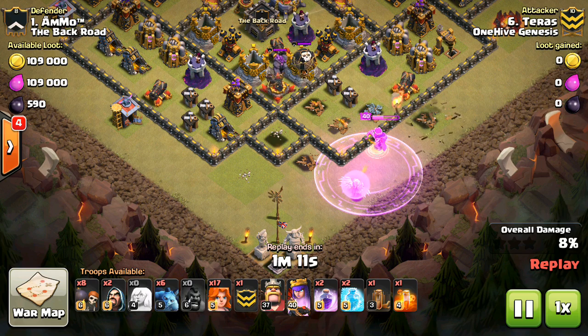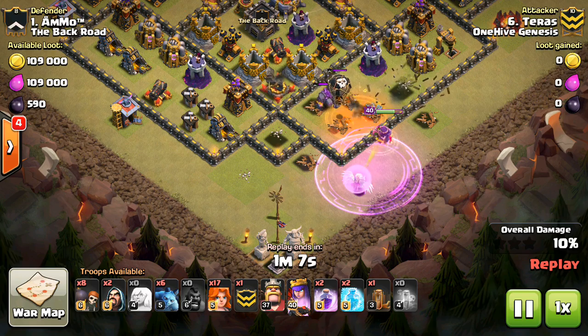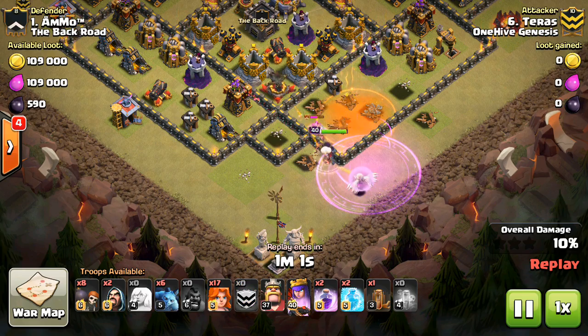He goes ahead and drops that Rage. I'm not sure how she was supposed to go, because she takes that out and then goes back the other way after she deals with the CC troops. The Rage worked out nicely though, because he would have needed it anyway.